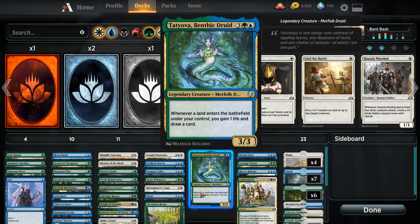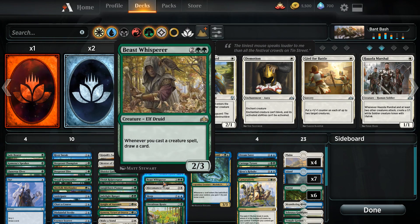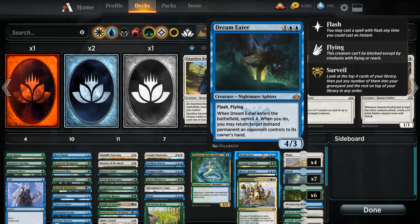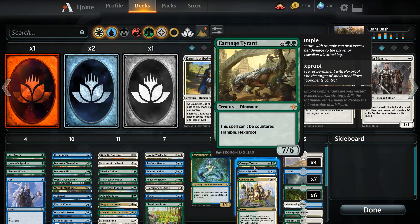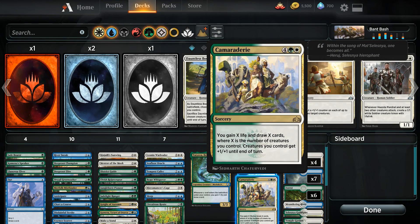Basically, the core of the deck is just to swarm a ton of creatures on the battlefield — non-token creatures that really make a difference. We have Beast Whisperer in here for card draw. War Leader lets us get a few more Cat tokens on the battlefield. On the back end, we're looking to win with something like Dream Eater or Carnage Tyrant. And if we can't get that going, we can tap out for Camaraderie to get a ton of card draw, refuel our hand, and hopefully close the game out with combat damage. That is the core of the deck. Stick around for some awesome gameplay videos.